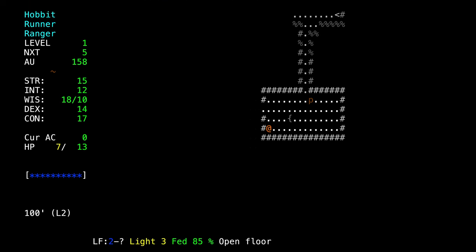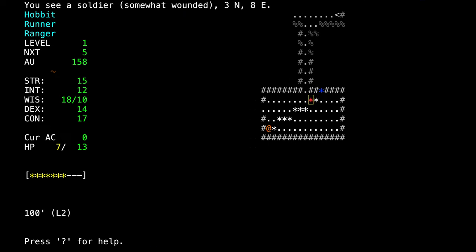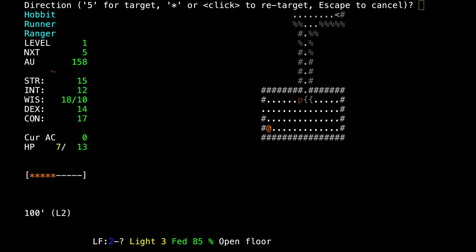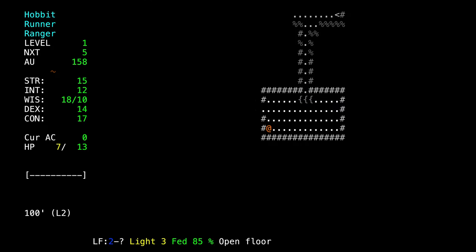So let's try shots. That was a good hit — he lost a third of his health. We missed that time. That was another hit, so now he's at half health. He hasn't gotten very far. Oh, he ran off — he was hurt enough that he felt frightened and he ran off.